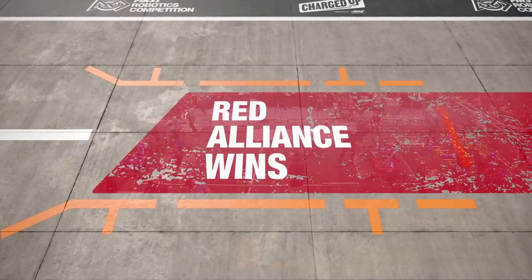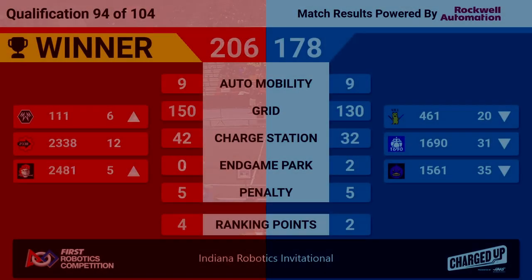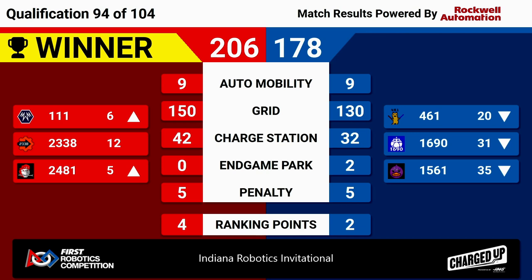Winner of that match is the Red Alliance. Three supercharged nodes brought them up to 206 and four ranking points. Check out the rankings here at IRI: 111 Wild Saying up in the number six, and RoboTeers 2481 up in the number five. Over on the blue side of the field, two RP for sustainability and activation for those teams.